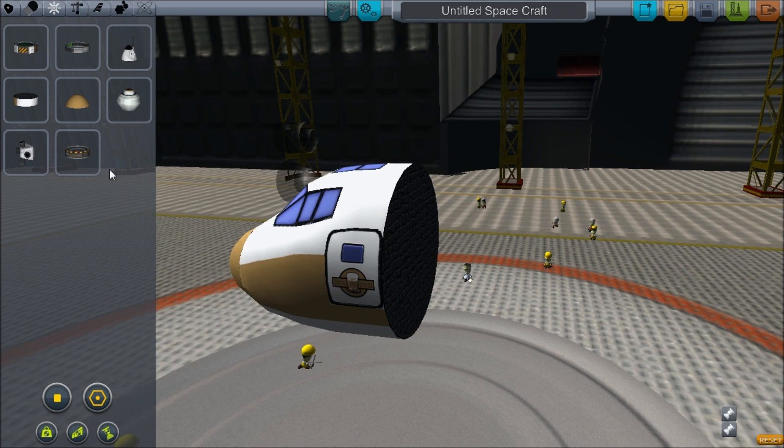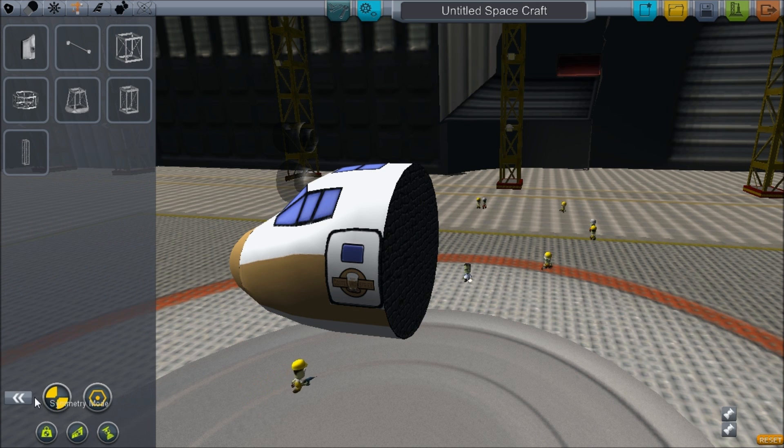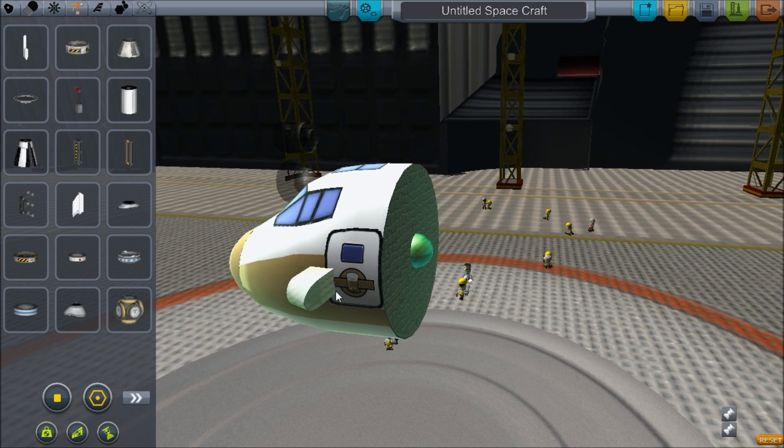So yeah, let's make this into an airplane then. Structural parts should have some new stuff added as well. Here we are — some new pylons.